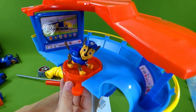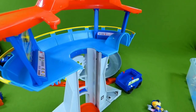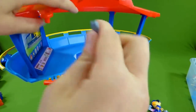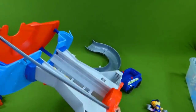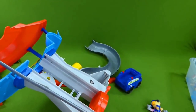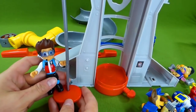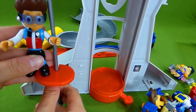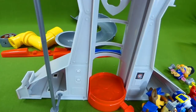Ta-da! He's at the top and ready to go on a mission. But he needs the other police pups, so let's keep building. Next, we have to put this so that Ryder can get to the top. We're going to turn this around and it's going to snap in here, and then it snaps in at the bottom. This is how Ryder gets to the top of the Lookout playset. Here's Ryder — he's ready to go to the top. Today he's going to help the police pups. Great job, Ryder. We'll see you at the top in a little bit.